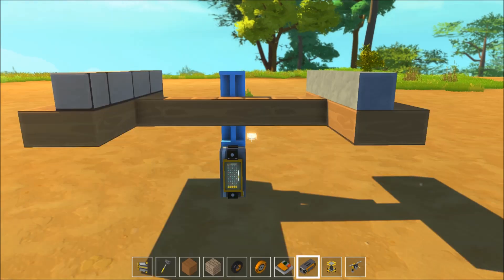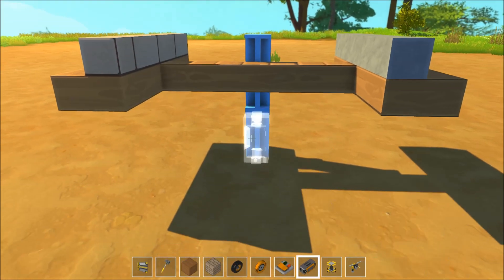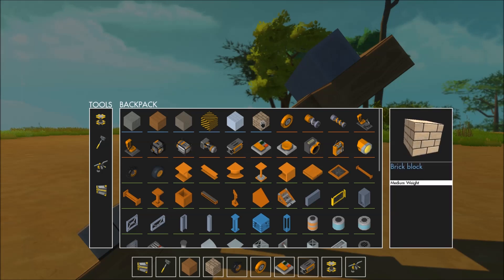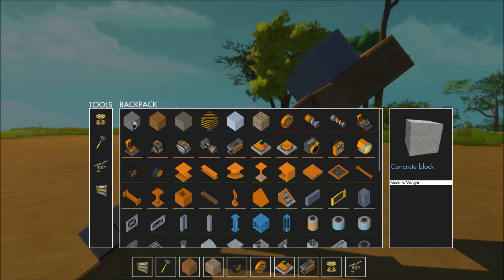Before we move on, let's just make sure that all the medium weight materials are actually the same weight. Oh, wow — that's surprising, holy shit! This is getting more complicated than I anticipated. Look at this brick block — it's supposed to be medium weight, same as concrete, medium weight — but it's not actually the same weight.